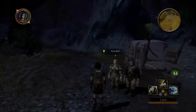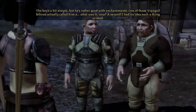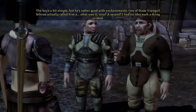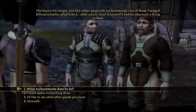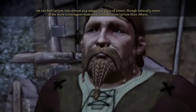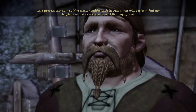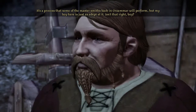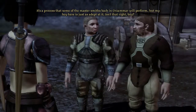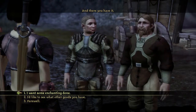Let's talk to Sandal. The boy's a bit simple but he's rather good with enchantments — one of those Tranquil fellas. Actually called him a savant. I had no idea such a thing existed. What enchantments does he do? He can fold lyrium into almost any weapon or piece of armor, though naturally some of the more extravagant materials will take more lyrium than others. It's a process that some of the mastersmiths back in Orzammar will perform, but my boy is just as adept. Enchantment!